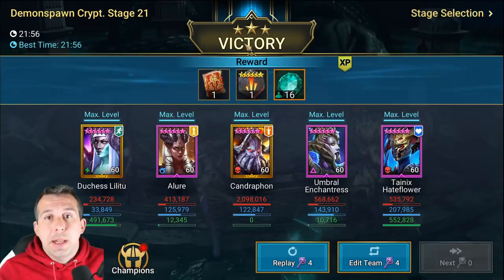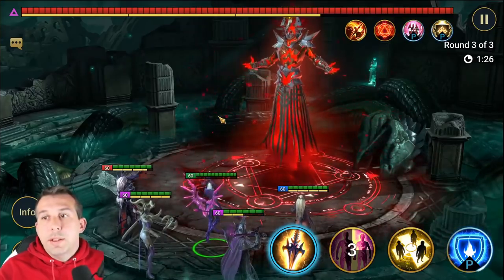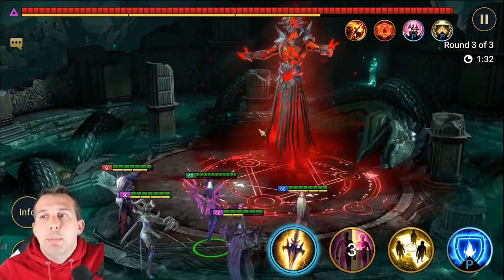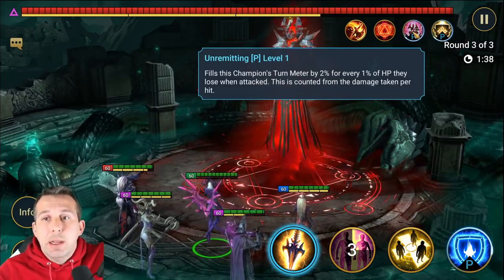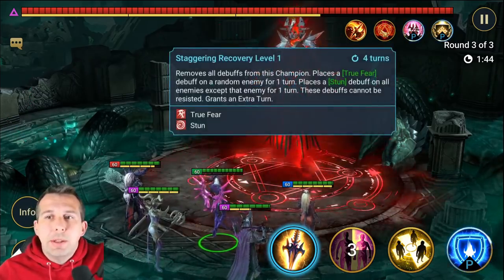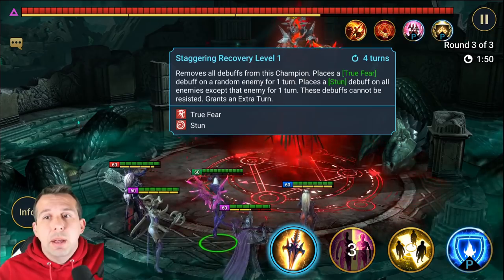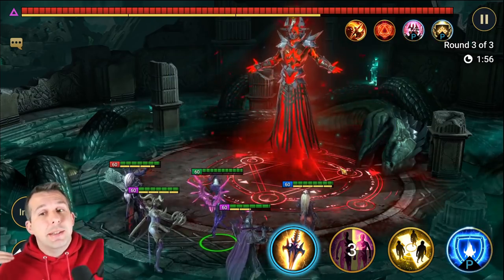Two bosses down, let's move on. The next one is the red boss - probably the toughest boss. He doesn't have any ads, but he has a passive that fills his turn meter for every one percent of HP he loses. So the harder you hit him, the quicker he gets a turn. He also has an ability that removes all debuffs from himself, places true fear on one champion, stuns everyone else, and then gets another turn.